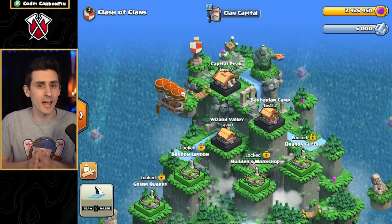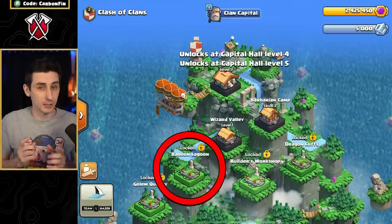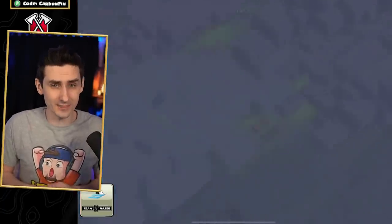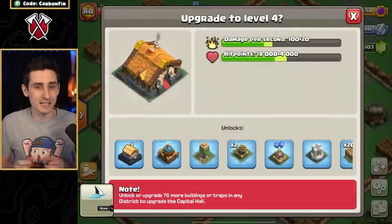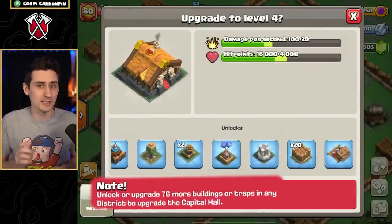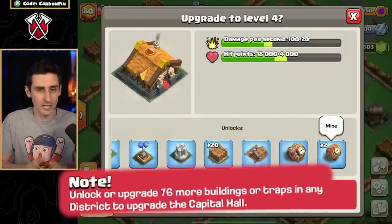Yesterday we left off at the Wizard Valley, and today we will explore the two new districts: Balloon Lagoon and Builder's Workshop. In order to unlock the Balloon Lagoon, we must first unlock the Capitol Hall Level 4 inside the main Capitol Peak. But before we can do that, we have to continue to upgrade more buildings and traps to unlock the Capitol Hall Level 4.